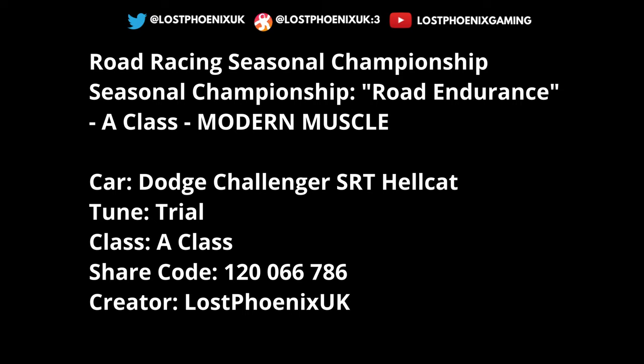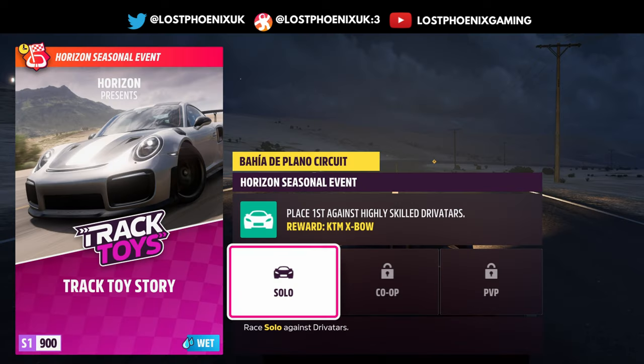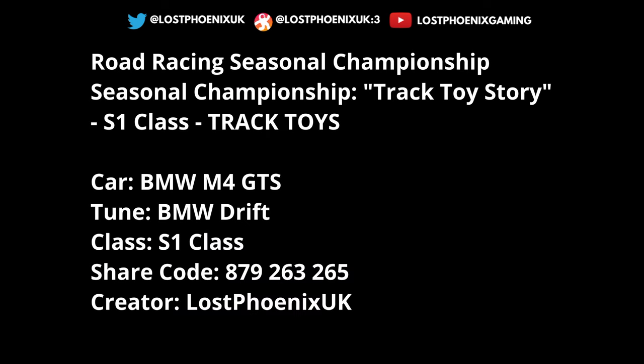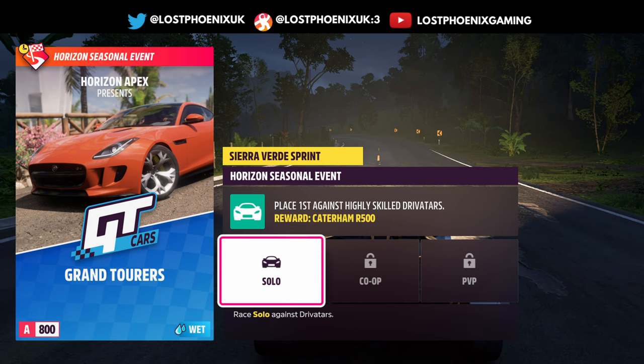That is the share code, the car, and the championship. Then you've got track toys - Track Toy Story - you get the KTM Crossbow for this one, S1 class. You've got Baja, Plano Circuit, Dunas Blancas, and Horizon Mexico as your events. For track toys I'm going to use a BMW M4 GTS with a BMW drift tune - very fun car, definitely sorted for this one.